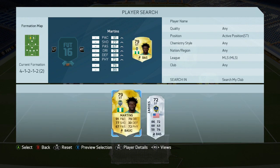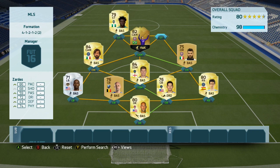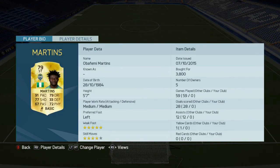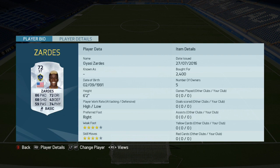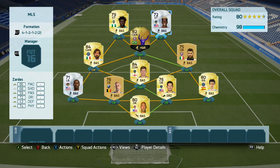Over on the left striker spot, we have got Obafemi Martins, and the right striker spot we've got Zardes — two 4-star skillers and two very paced players. Obafemi Martins being the absolute tank that he is, 3,800 coins — that's pretty expensive if you ask me — and 2,400 coins for Zardes. And this is what the team looks like, boys.